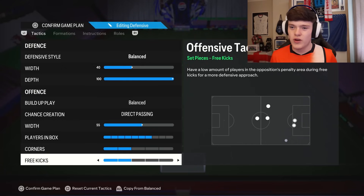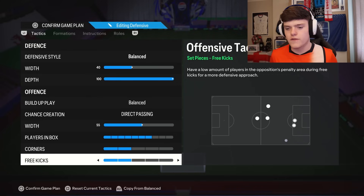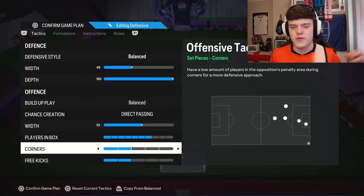Corners and free kicks: I have two — it's situational. If you whip it in on free kicks, you're going to have three; if you don't, you're going to have one. I like to mix it up so I go for two. Corners is preference — two is perfect for me.